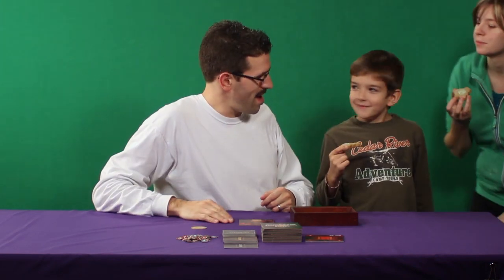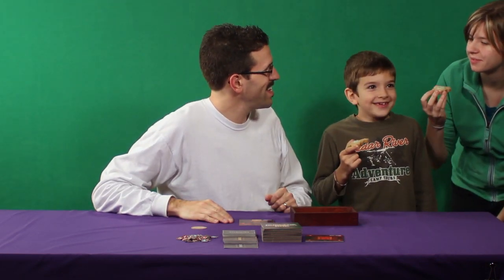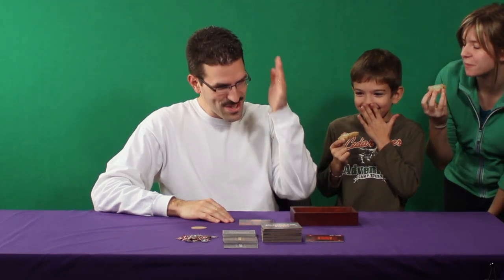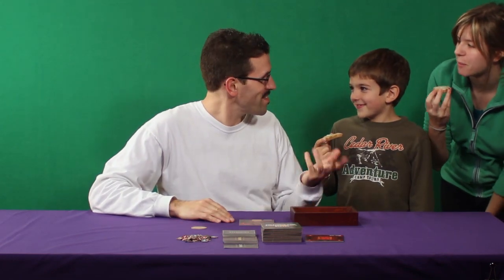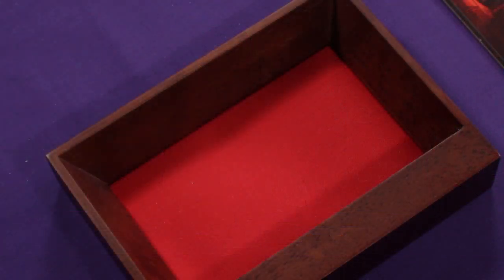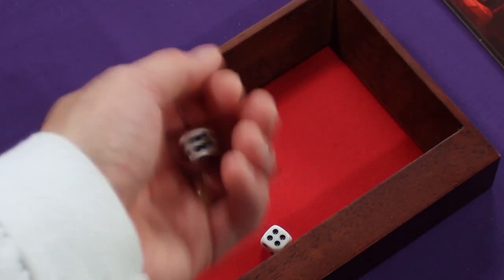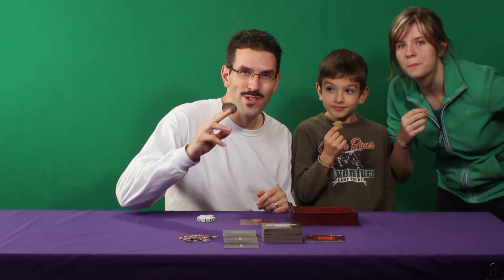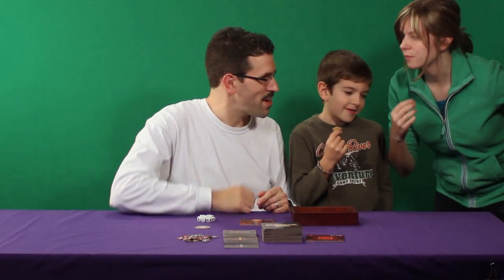There's a brief exchange about cookies — turns out there's a cookie for everyone except dad initially. Andrea rolls her dice: four. Luke rolls: three. And the cookie-less father rolls — but cannot beat four. Well done, Andrea. She is our first player, and now the kids can go finish off their cookies.